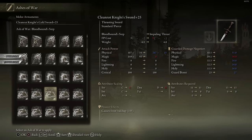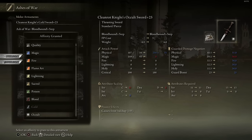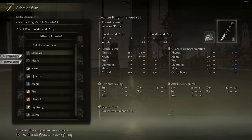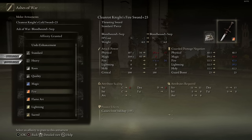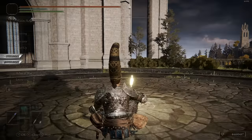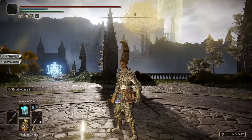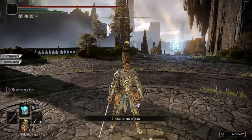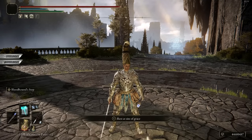We have everything prepared. Since we already gave ourselves the whetblades, we don't have to bother about pretty much anything else — you can apply any sort of affinity on your weapons and things are pretty much ready to go. Everything that's left now is to leave offline mode, close Cheat Engine, get on the actual game, and start playing — start invading. Let me manage my spells and I'll see you on the normal version of the game to confirm everything works.